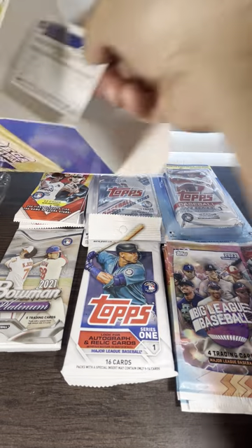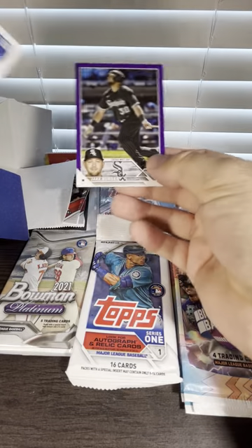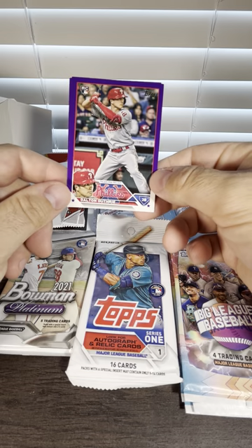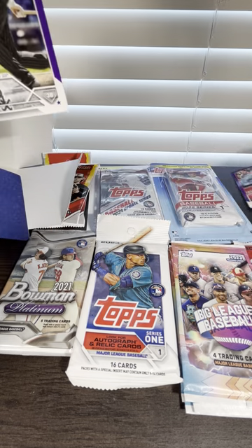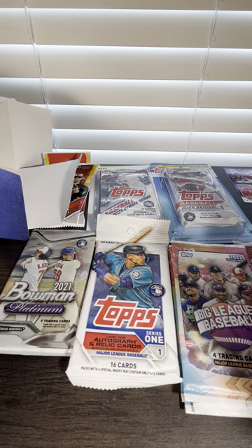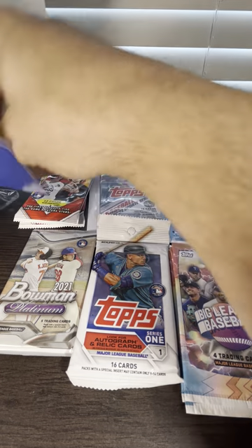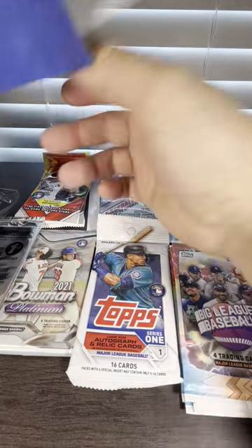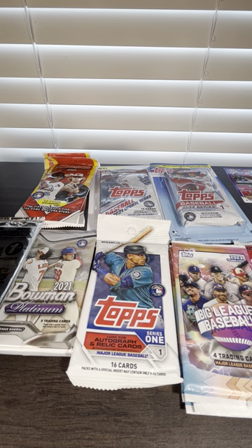Didn't get the 2018 pack. These are some of the cards they have in there — a Jake Berger purple and a nice Dalton Guthrie purple. We did get a rookie parallel. There is one more pack in here that I missed — this will be the first time I've opened one of these. No 2018 pack.